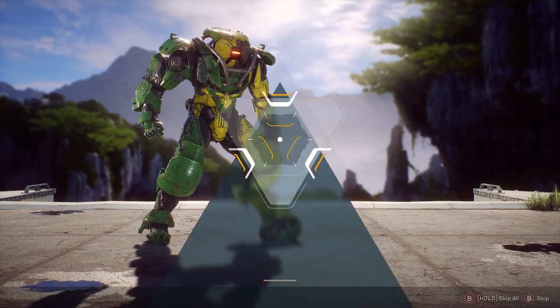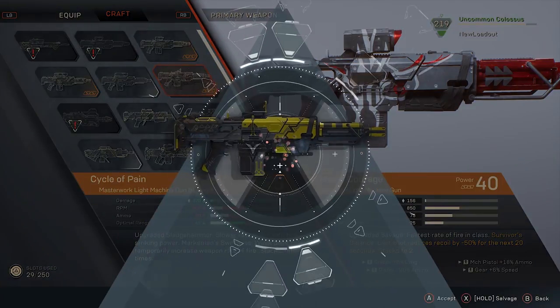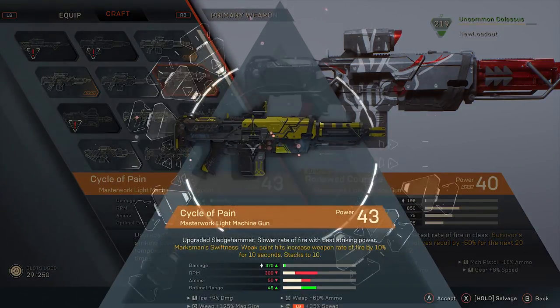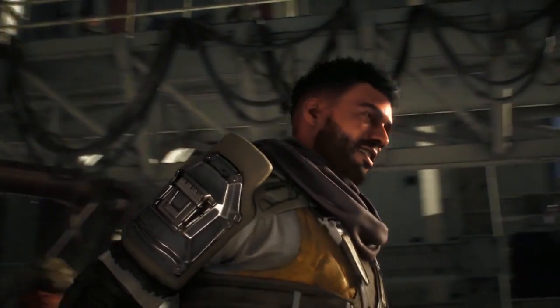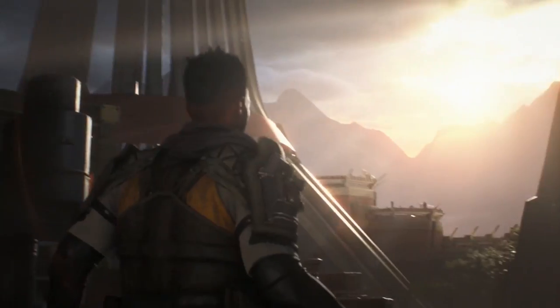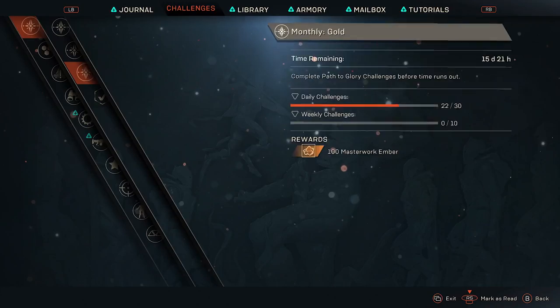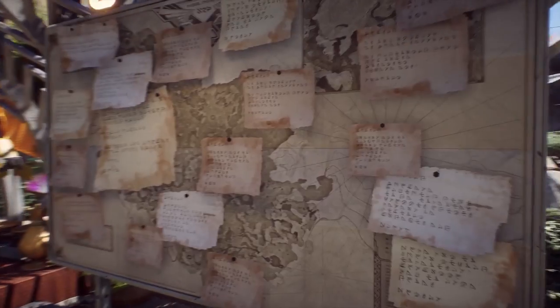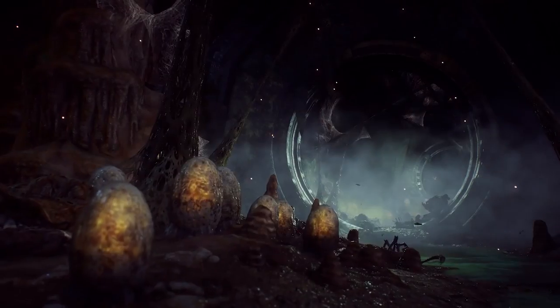Once you reach the pilot level of 30, you will continue to improve your javelins by finding or crafting the rarest gear. That's where our endgame content really begins for you. At this point, you have likely finished the core story mission and your focus will begin to shift to new objectives. These are challenges, contracts, free play, and strongholds.